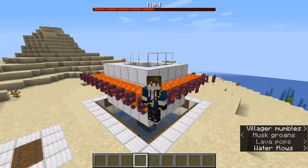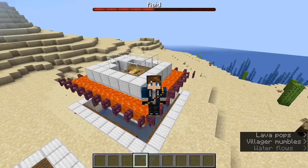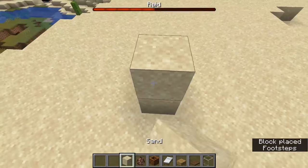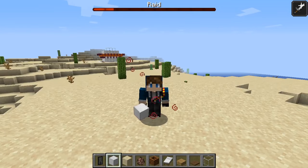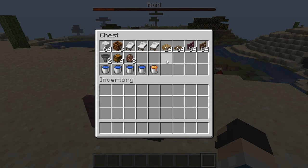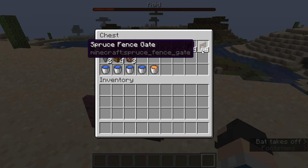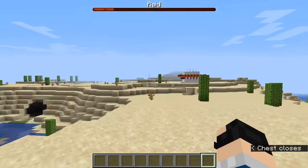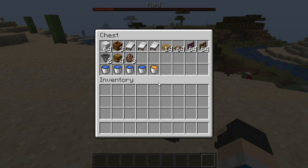I'm going to show you how to build this and may release a separate tutorial video on it. Here's the item list: you need a bunch of blocks, three workstations, three beds, 14 slabs, a bunch of trapdoors, 64 regular fence gates, and 64 crimson or warped fence gates — both of which do not burn in lava, which is what's going to hold the lava up. You also need two hoppers, four chests, three villagers, four water sources, and some lava.